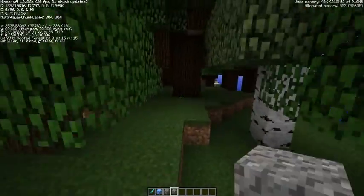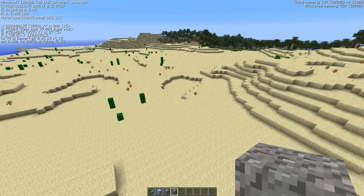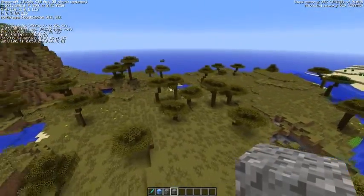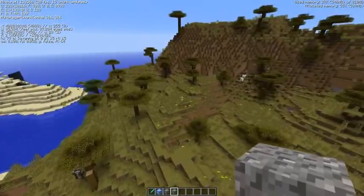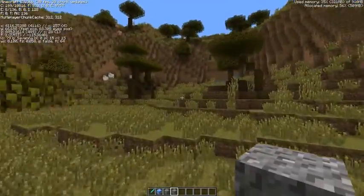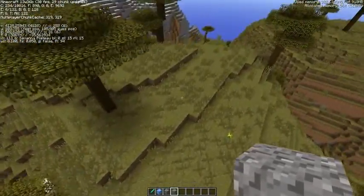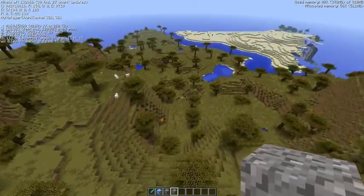Number eight is probably one of my favorites out of the new biomes — this is the Savannah. The ground has a deserty look and the trees are completely different: slanted and oddly shaped, a combination of leaves and jungle-style trunks. There are also savannah plateaus — it's a really cool biome.